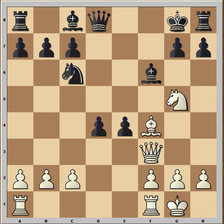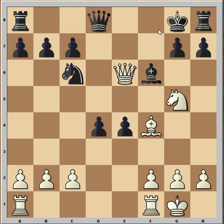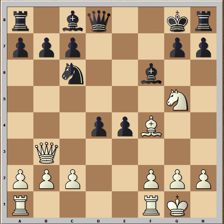Why did white sacrifice the Knight? What would you play in this position if you had the white pieces? Have you seen this move? Queen to b3, check. And Black resigned in this position, believe it or not, because there is no decent defense against checkmate on f7. Well, Black could play something like this, but this is not really a serious defense. That's why after Queen to b3, Black resigned.